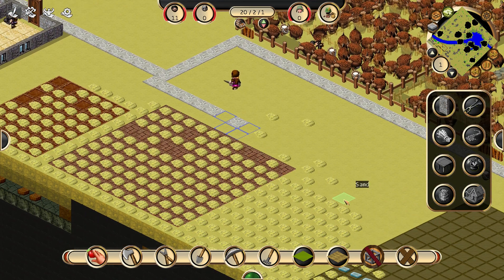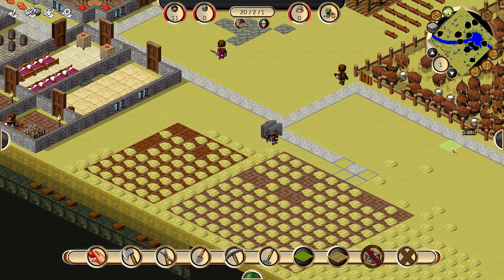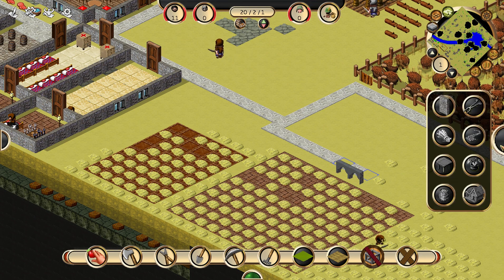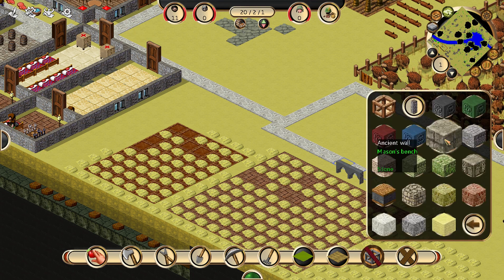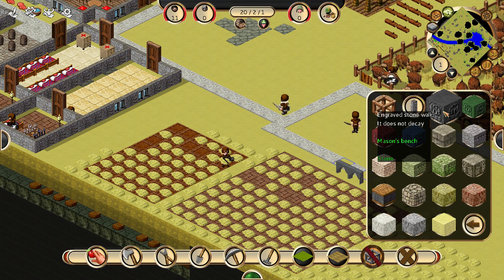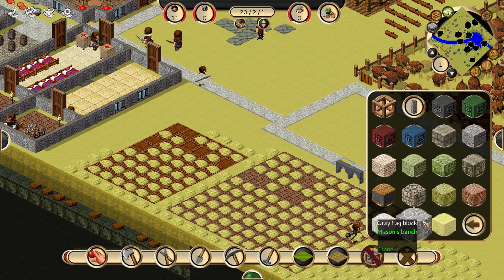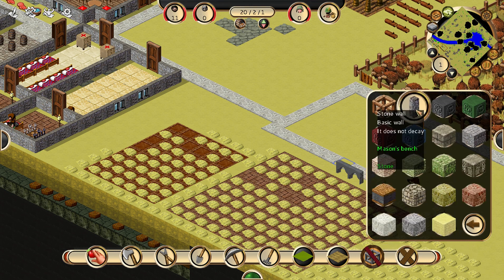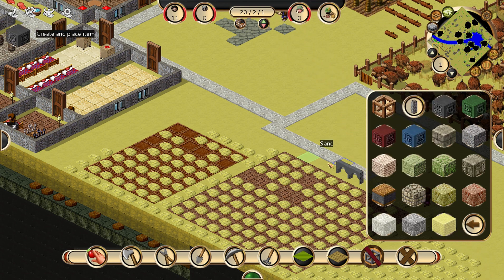We really just need them to move all this sand first before we get too in-depth here. Hey, there's the arches — I kinda like those, actually. Those are kinda nice. So we'll keep those. Then we'll put some stone walls. What kind of stone walls do we want? I'll probably stick with the original of what we've already got. Maybe I'll go with this — let's see what this looks like.